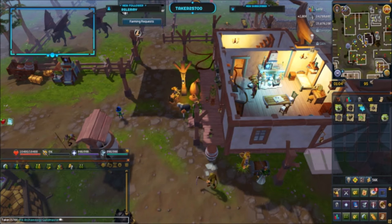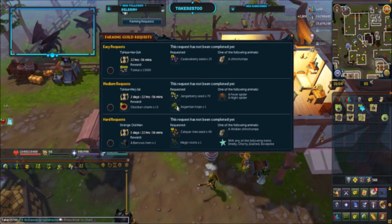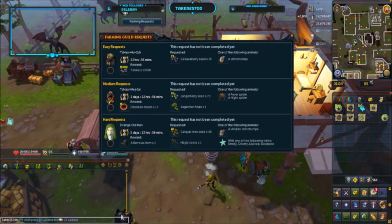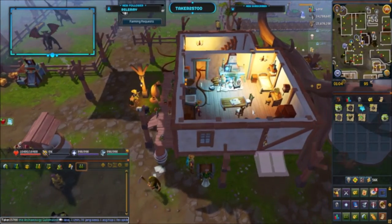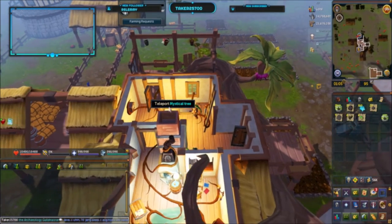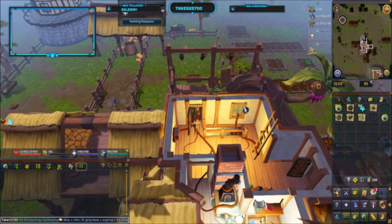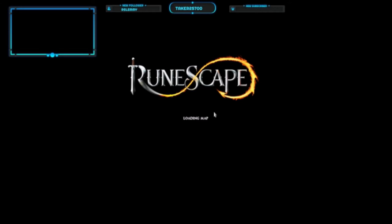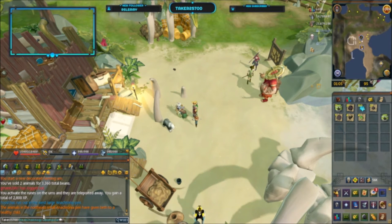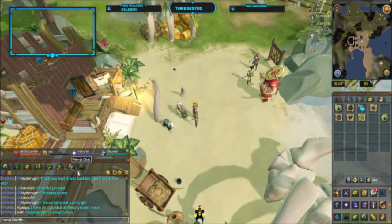One important thing I almost always do before I head out is check what I need — 25 cadaver seeds, one chin. I should have held on to one of the chimps. I go straight to the Ranch Out of Time, go upstairs, teleport with the mystic tree, and it's time to check on my dinosaurs. Food has run out in the west large Anachronia pen — that's not great.